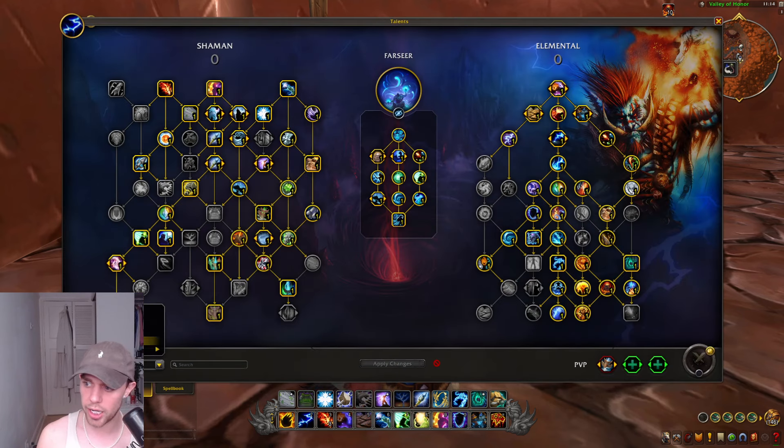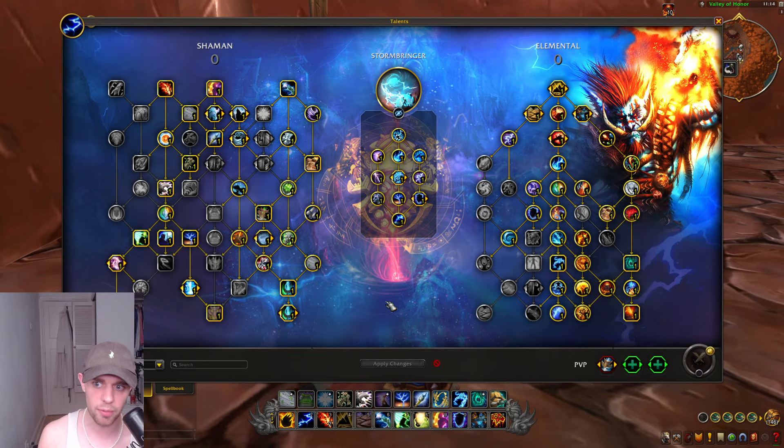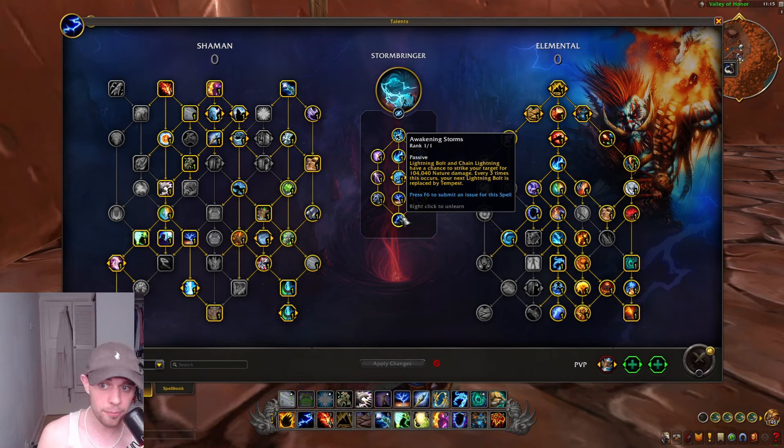Moving on to Mythic+, you can see a few talents are changing. Specifically, Stormbringer is the new hero talent, where every 300 Maelstrom spent is going to turn your next Lightning Bolt into Tempest, doing a lot more damage. The bottom talent is the most important: Lightning Bolt and Chain Lightning have a chance to strike your target for nature damage, and every three times this occurs, your next Lightning Bolt is replaced by Tempest as well. So we're going to be using Tempest quite a lot.